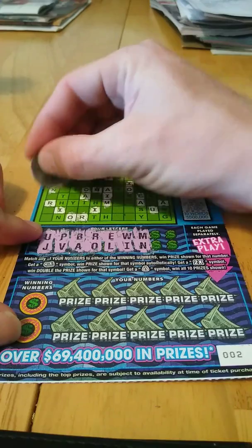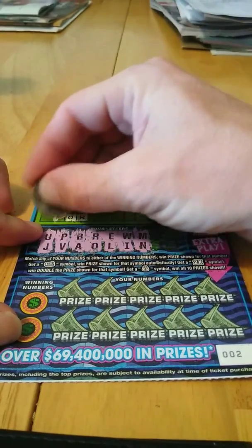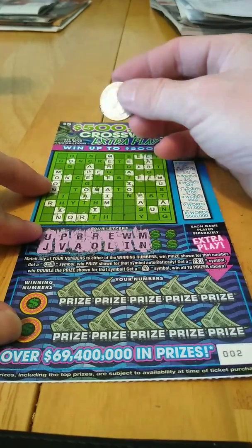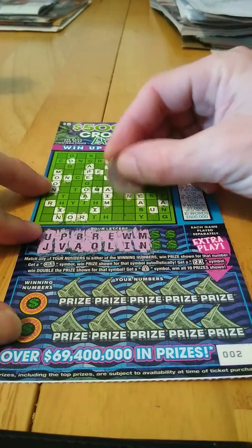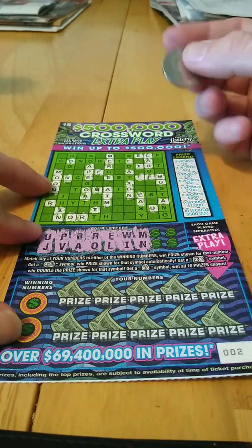Letter N. There's our second word — MOON. We just need one more word to get a break even, hopefully more. There's an N, and there's an N here. And I believe that is it.